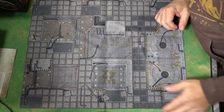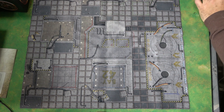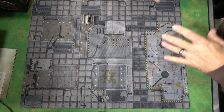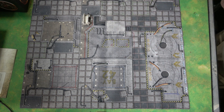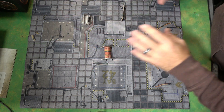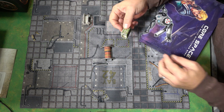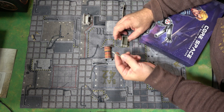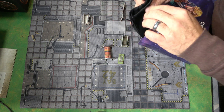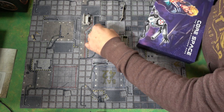One of the most incredible things is you get this nice neoprene map which really helps things out, and you're going to be putting together all these cardboard pieces. You're going to have a little blockade and all kinds of stuff in there. You're going to have these little boxes that you'll be searching, and inside you never know what's going to be in there because you randomly draw treasures — and that's half the fun.